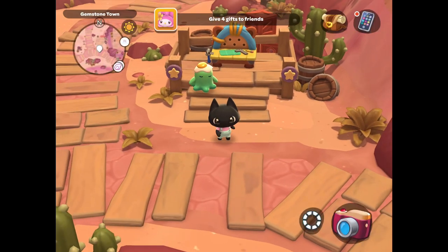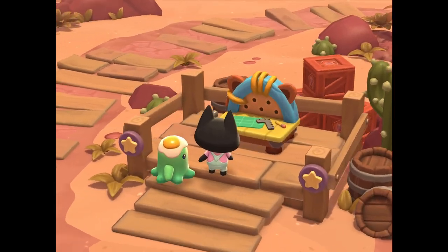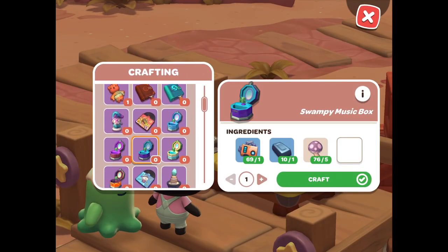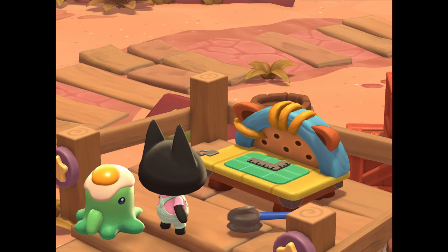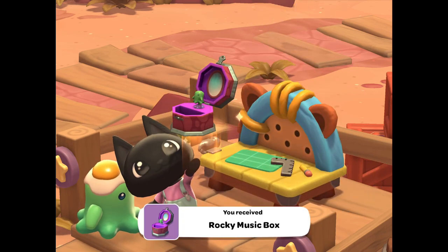These are the best gifts to give Peckle in Hello Kitty Island Adventure. The first gift is a two-heart gift: the Rocky Music Box. It is crafted with a mechanism, an iron ingot, and five shinies. You can find these by using your pickaxe and mining a rock near Gemstone Mountain and the Oasis, and the item is found inside of a chest.